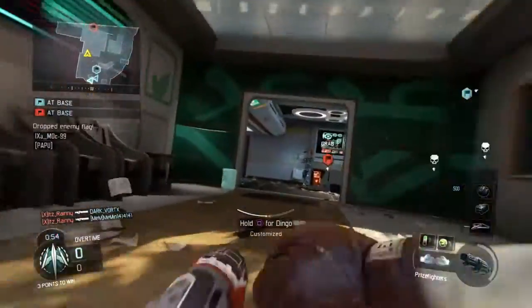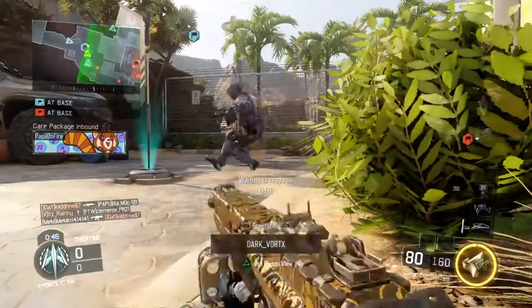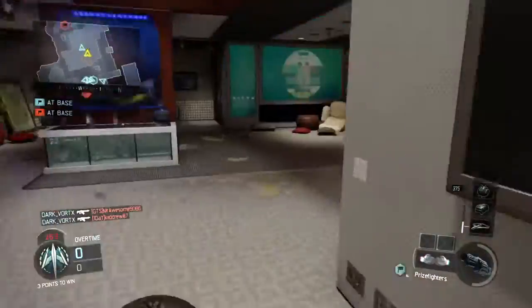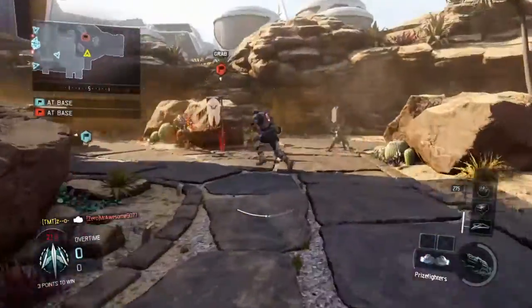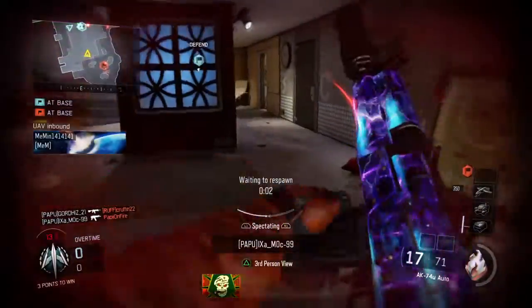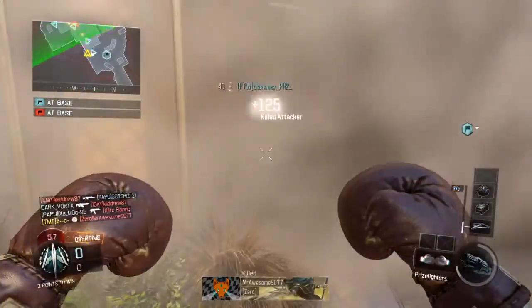Friendly counter UAV inbound. Friendly UAV inbound. Hostile care package overhead. Hostile flag carrier is down. Finish this. UAV inbound. Wraith inbound.